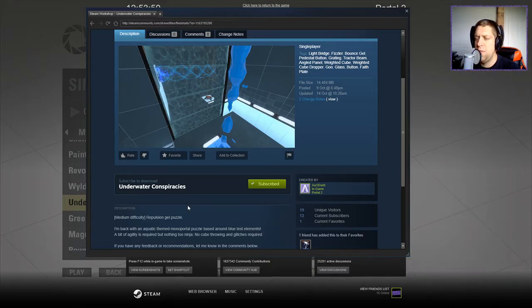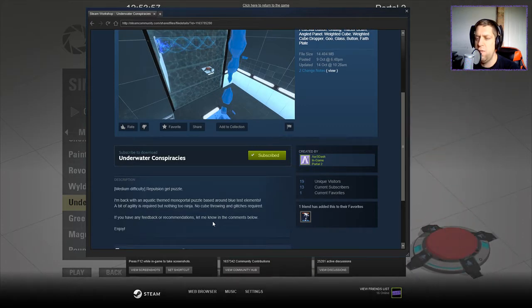I'm back with an aquatic theme monoportal puzzle based around blue test elements. A bit of agility is required, but nothing too ninja. No cube throwing or glitches required. If you have any feedback or recommendations, please let me know in the comments below.